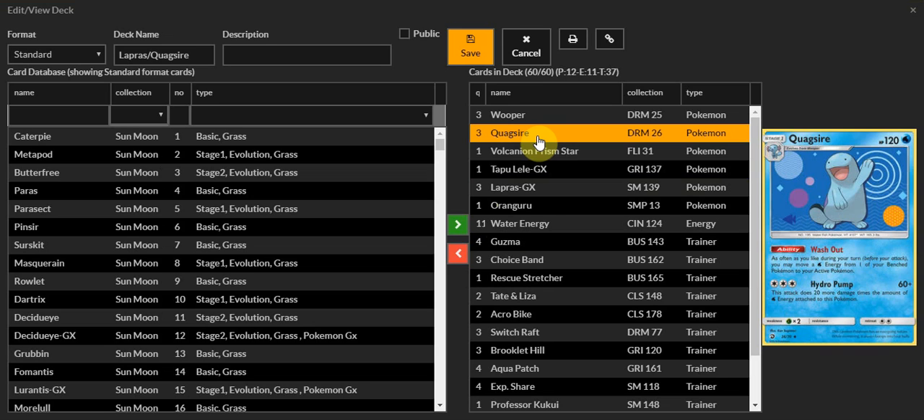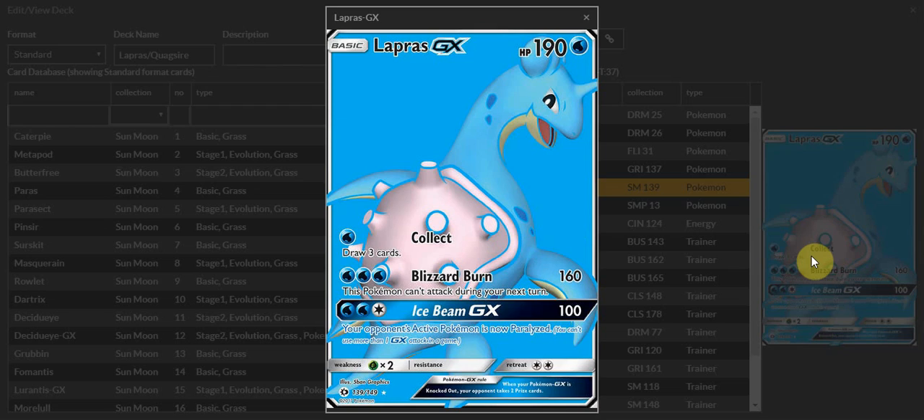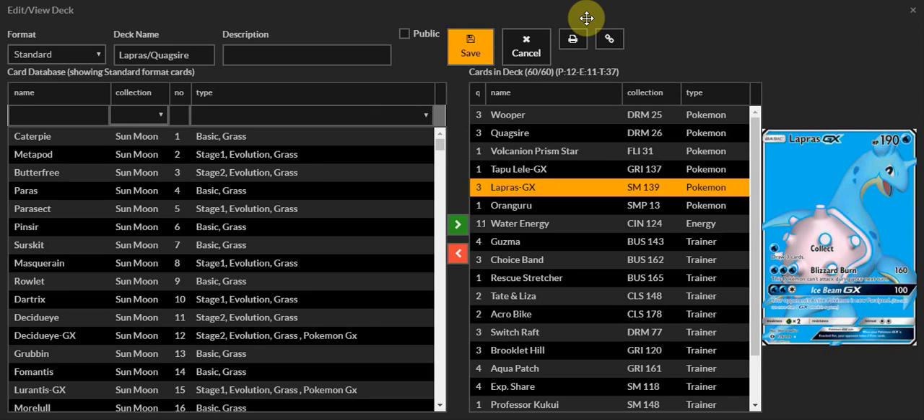Lapras GX — extremely powerful. Free energy, Blizzard Burn for 160, and your opponent can't attack. You've got the all-powerful Ice Beam GX: you can paralyze, plus it does solid damage. For free energy, 190's not bad. With the Grass weakness, it isn't the worst.